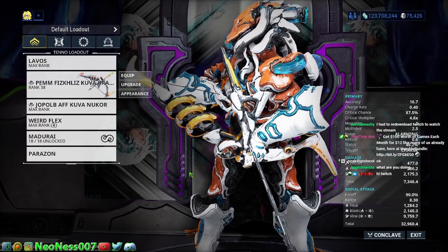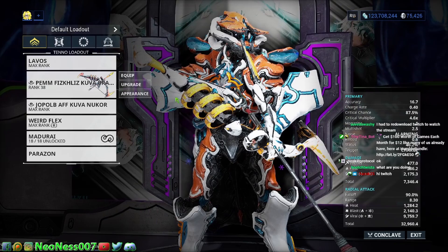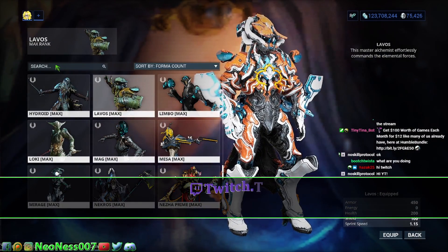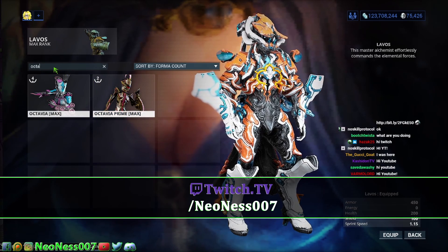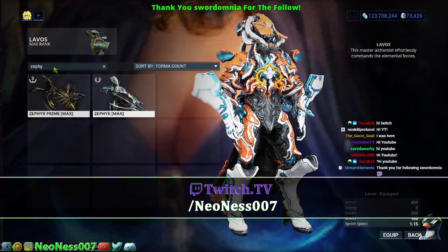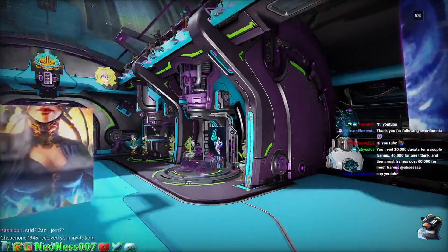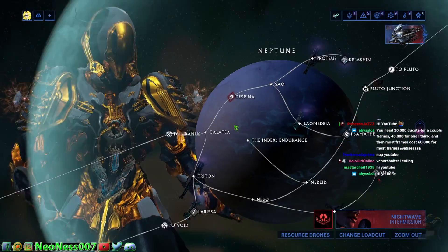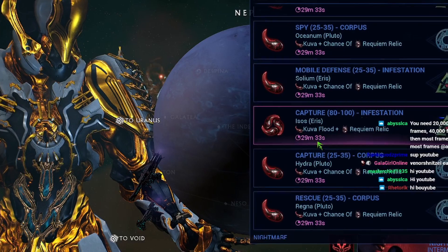We're going to teach you guys how to do Kuva Floods, or even Kuva Siphons, because it's important to be able to do this and it's kind of quick platinum. We'll pull out Gauss — okay, that's what we're doing. We're gonna run and do this Kuva Flood, and I'm gonna walk you guys through exactly what you're supposed to do for the Kuva Siphons so you understand how to beat these.